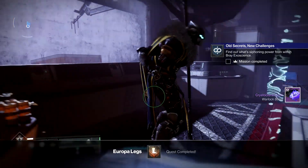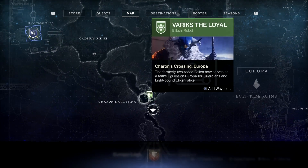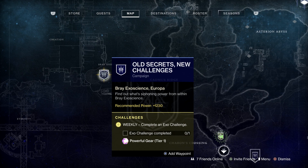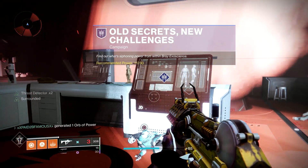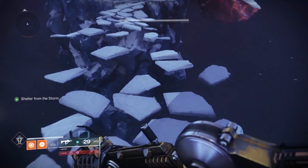After you get all the sword kills, you're going to have to go back to the Bray ExoScience Clovis Bray's office — there's going to be a mission available there. At first I thought the mission was bugged because it wasn't appearing, but then I talked to Variks and the mission popped up for me. So if it's not popping up for you, make sure you talk to the Stranger and Variks and it should pop up.